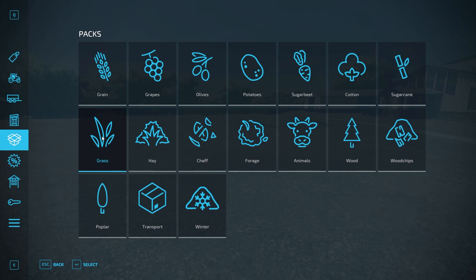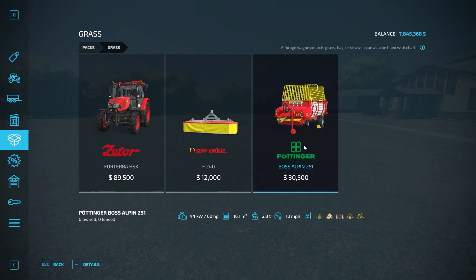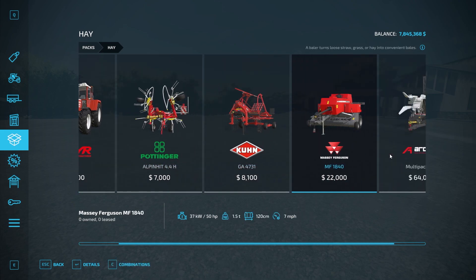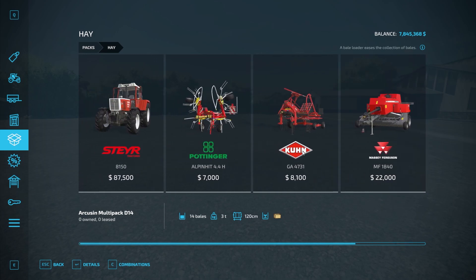Under grass, it's going to tell you that to do grass you need a tractor, a mower, and something to pick the grass up — in this case they're giving you a baling wagon. This is a very cool feature in the game to help navigate you where you need to go. If you want to take that grass a bit further and do hay, you now know you need a tractor, a tedder, a windrower, a baler, and a bale stacker. So you get the basics — if you do the grass, you can make it into hay using this equipment.